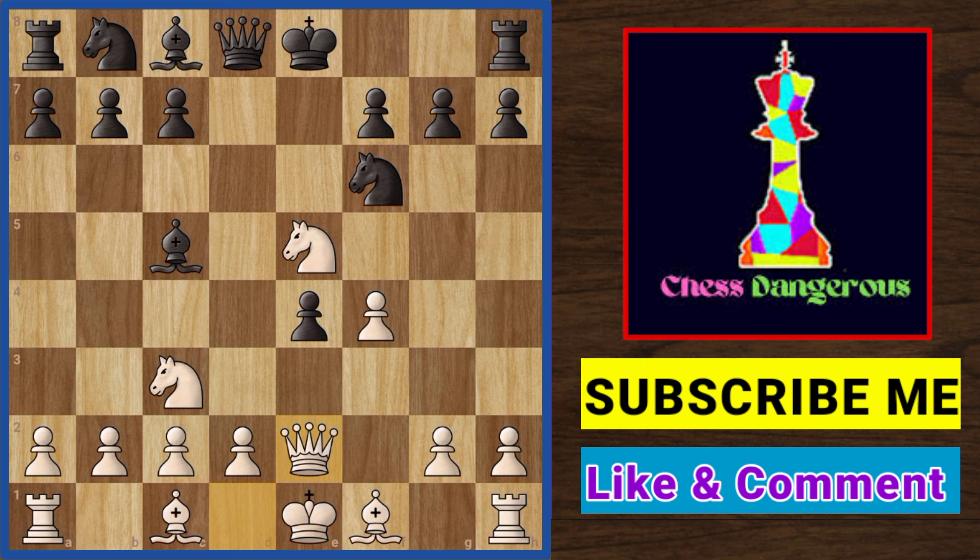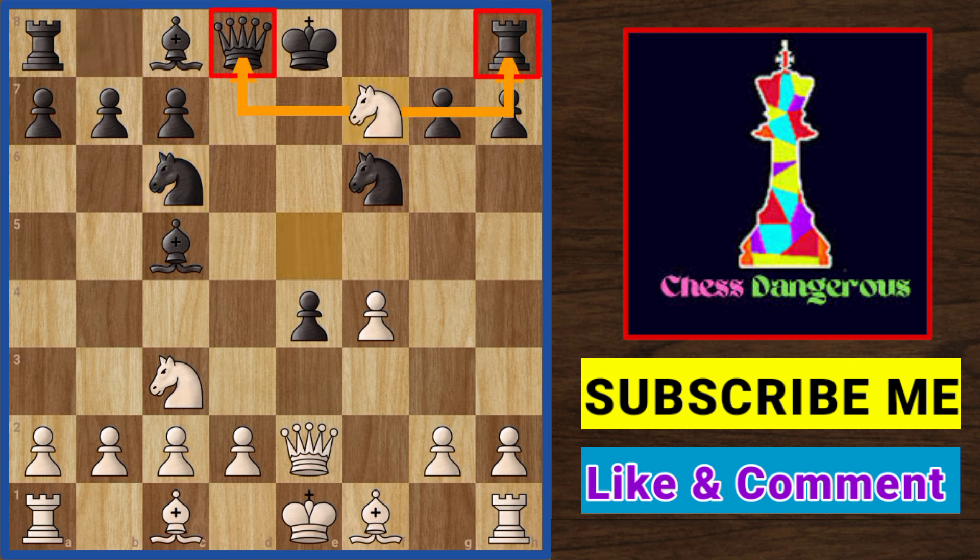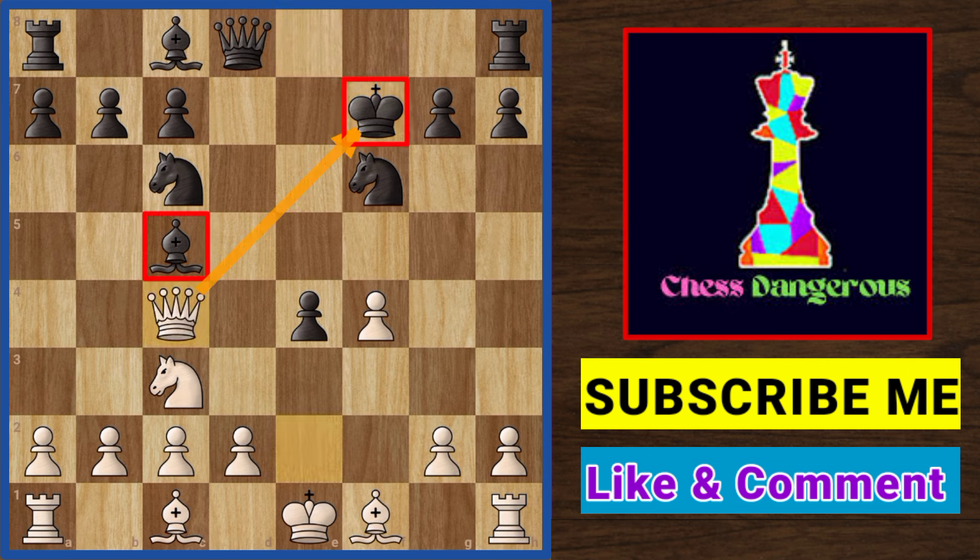Just waiting for Knight c6, offering to exchange the knight. And now white reveals this trick: Knight takes on f7, forking the queen and rook. If black takes with the king, then after this queen check, the black bishop is gone, with white up an extra pawn and also an exposed king to attack.